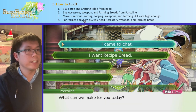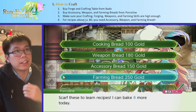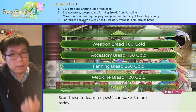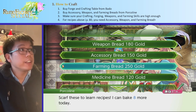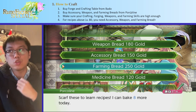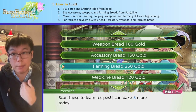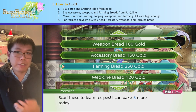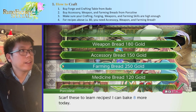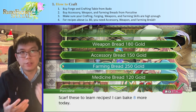If you want to get the actual recipes to forge things, you want to go ask Porcoline at his restaurant and ask him for recipe bread. He can give you weapon bread, accessory bread, or farming bread. Weapon and farming bread help you forge weapons, and accessory bread helps you forge armors. The recipes you learn depend on your skill level — mainly your crafting and forging levels, but your weapon and farming skills are also relevant. For recipes above level 80, you'll need the plus versions of these breads, which you can get from late game dungeons.